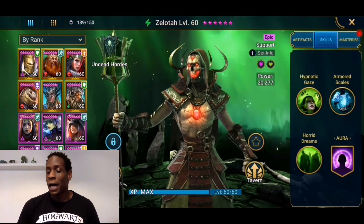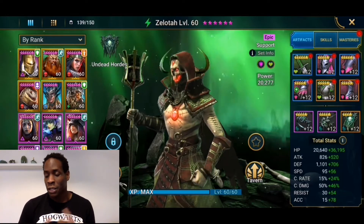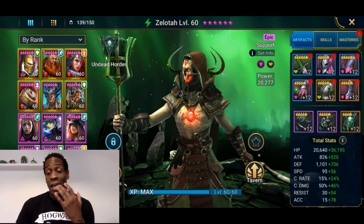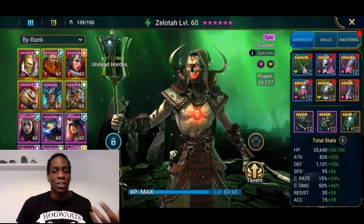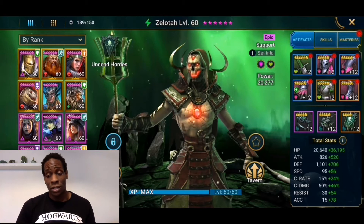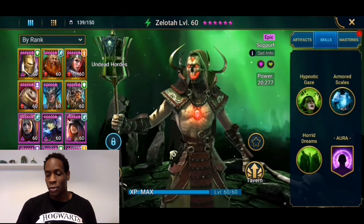I found him again recently and started using him for Scarab King, then I wanted to review his kit, gear, and artifacts. He is a really good shield champion, so I did change some of his gear — I had him in three and four star gear, that's how long ago I had him. I'm still a mid-game player so I don't have god-tier gear. I put him in a shield set because of one of his skills and a life set to add HP.